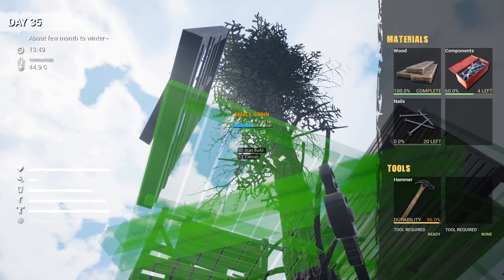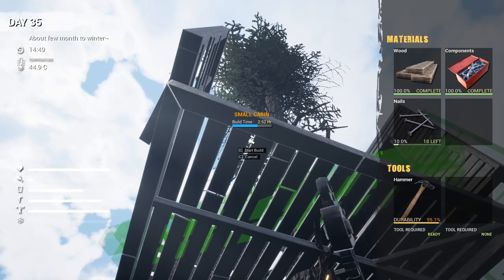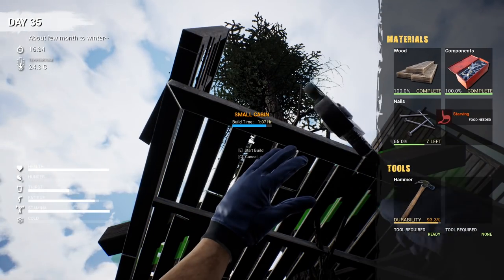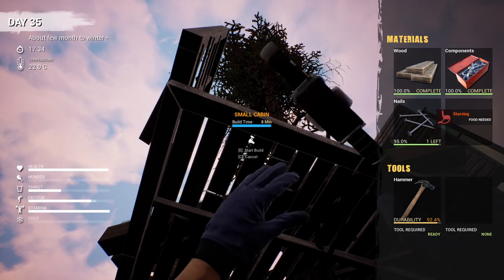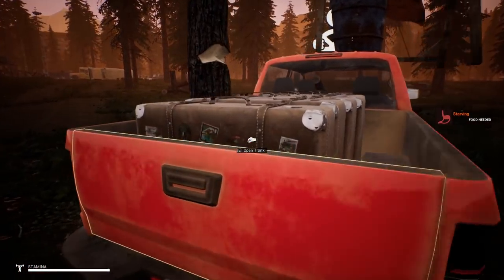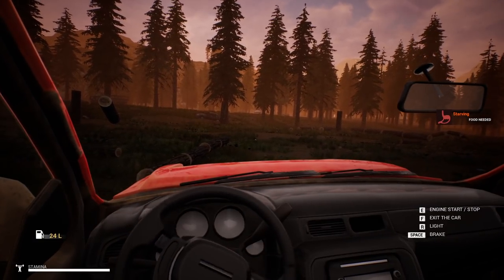Ain't no mist gonna slow me down! I'm thinking he got up here with a truck, with lockers on top or something. I don't know if there's an elegant way to get in and out of this thing. Let's see if we can move this — nope, can't move this.